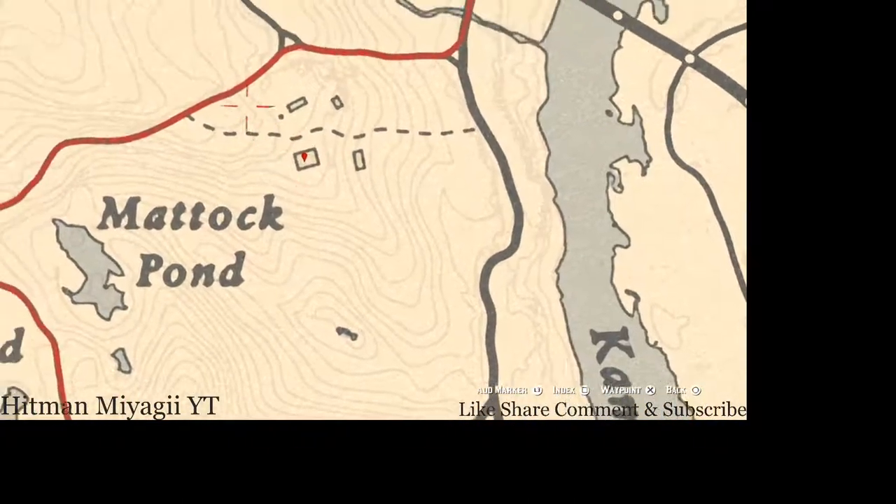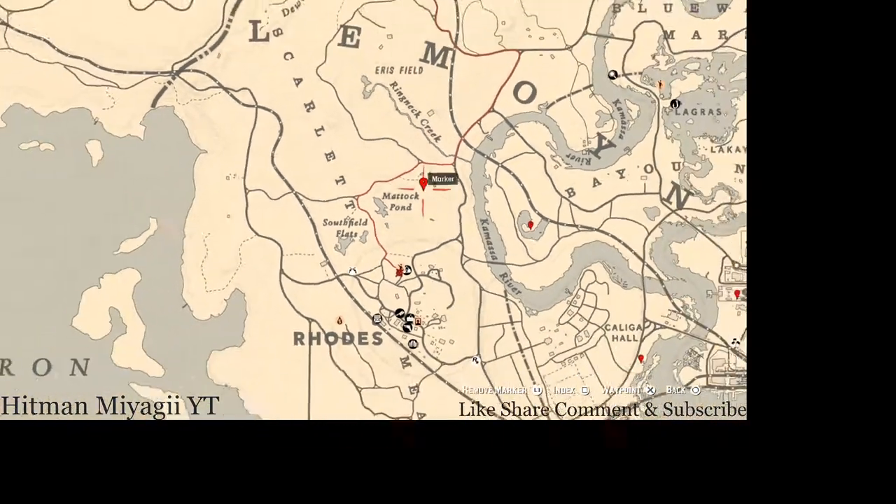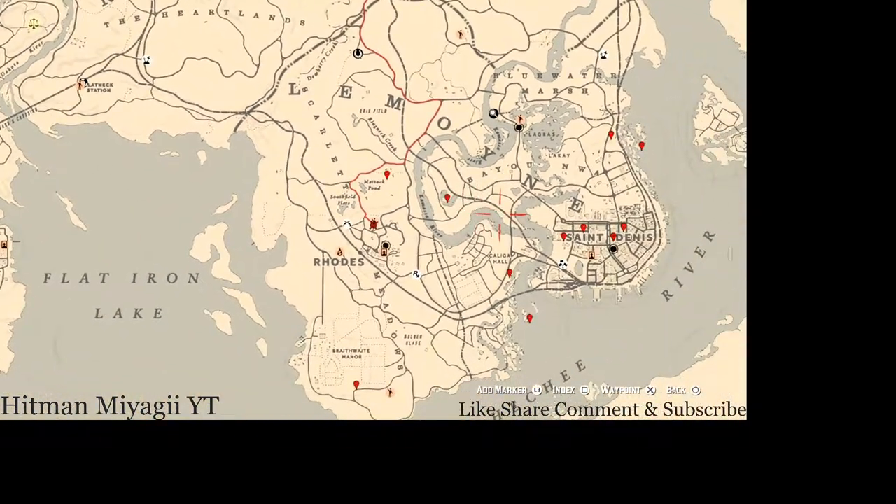Let's go up here to our last marker. Inside this farmhouse you guys will get a family heirloom. This family heirloom is a tortoiseshell comb, and it's on the dresser with a mirror inside the house.